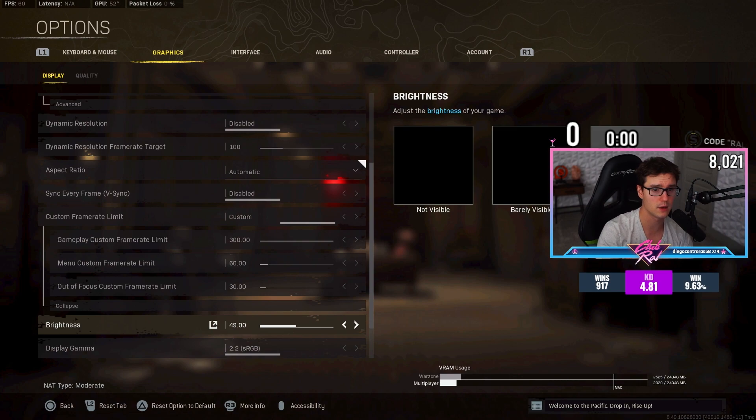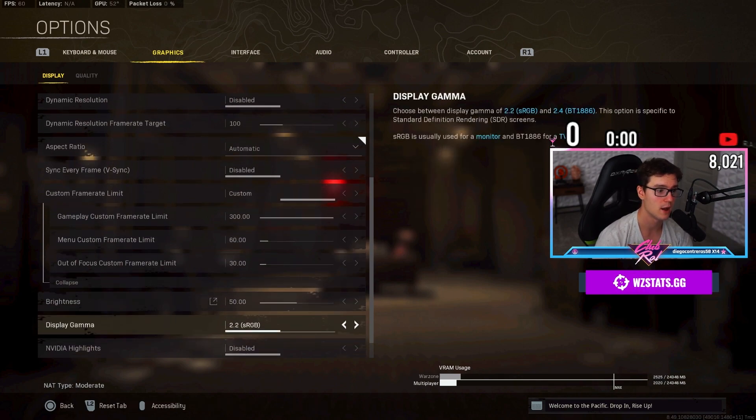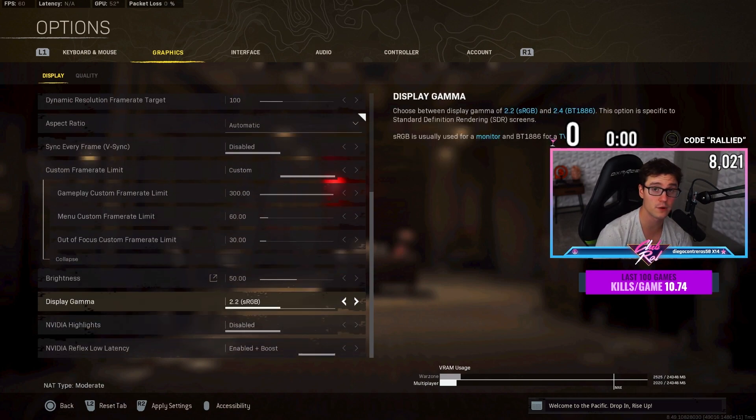Brightness is going to be different for every person — just pick a brightness where that middle box is invisible or barely visible. I like to have it where the first two boxes are not visible personally, because I feel like the game looks better that way. For display gamma, if you have hard times seeing dark corners, put this to 2.4 BT. A lot of streamers play on this setting and the game looks really good, but I personally prefer RGB.